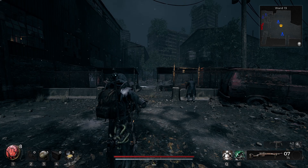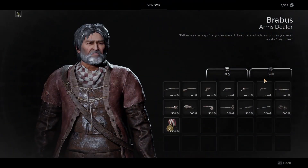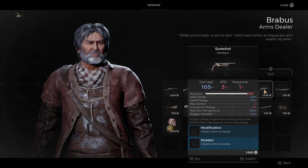To get the SureShot handgun, you will need to return to Ward 13 and talk to the vendor that will be beside the shooting range. Here you will be able to purchase the SureShot handgun for 1,000 scrap.